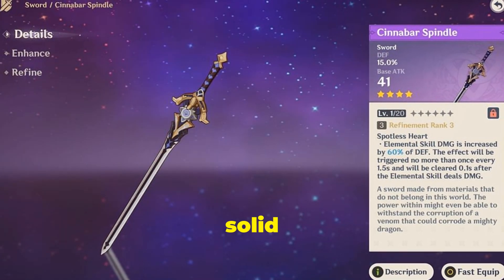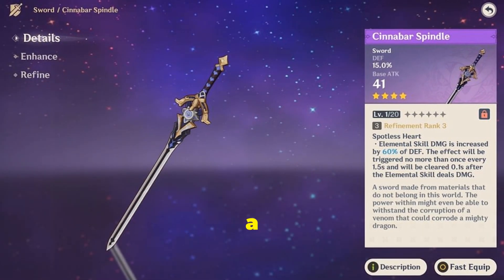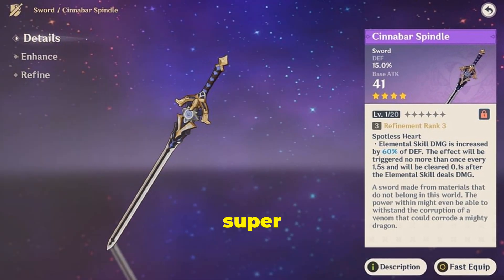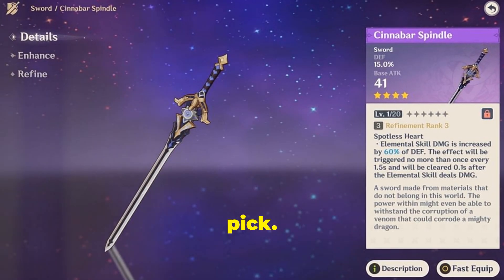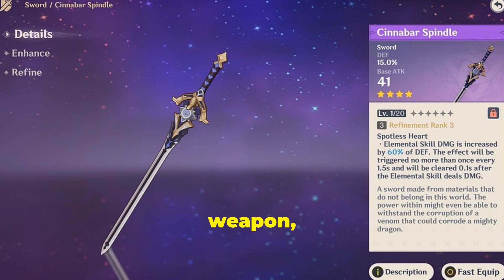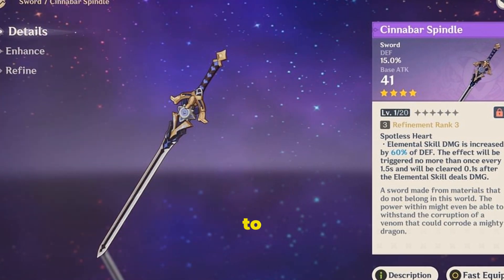Cinnabar Spindle is a solid 4-star sword and a decent substitute for Zelonen. It offers a nice DEF boost thanks to its secondary stat, and while its passive ability might not be super impactful, it's still a strong pick. Just keep in mind that Cinnabar Spindle is an older event-exclusive weapon, so players who joined after version 2.3 won't be able to get their hands on it.